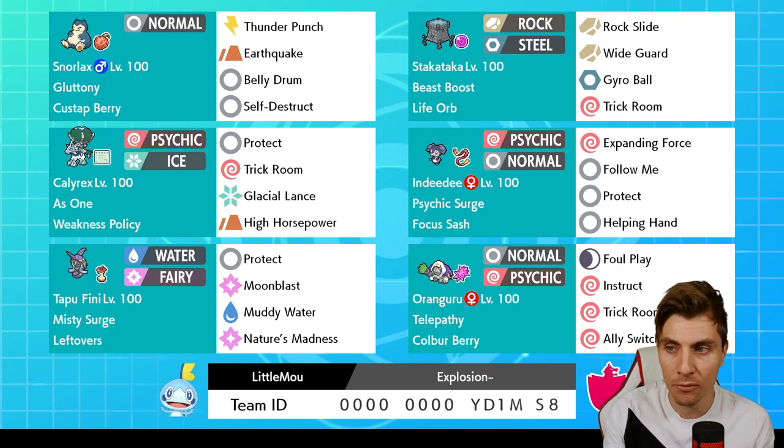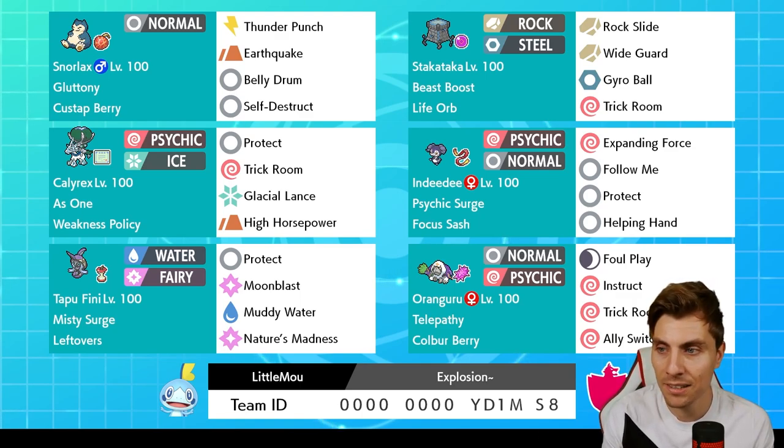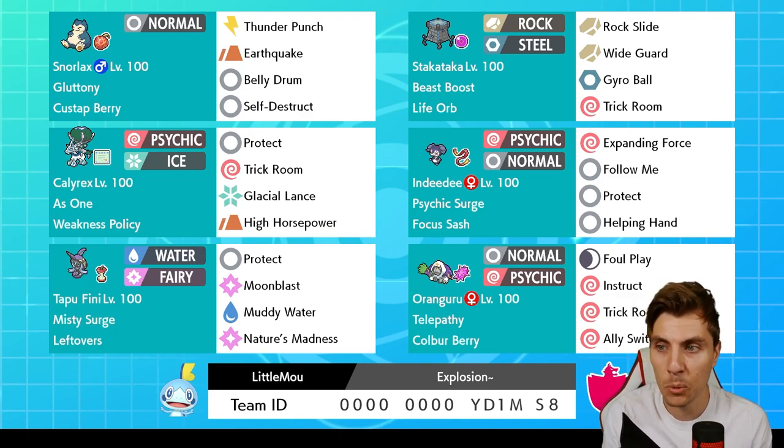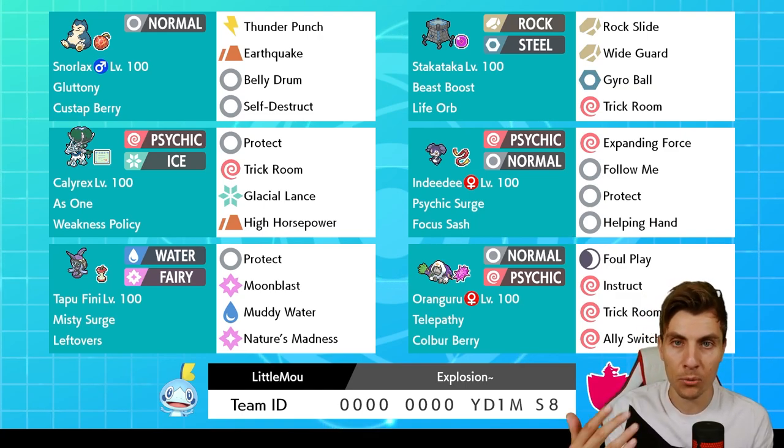Against Zacian, you're probably going to want to try and get Trick Room set up and then utilize Indeedy with Follow Me next to Snorlax, hopefully get Belly Drum up, and then you can kind of Earthquake your way out of trouble. You have got the Tapunfini which provides a little bit of offensive support against it. You're really relying heavily on Trick Room with this team, but there are means to get it set up.